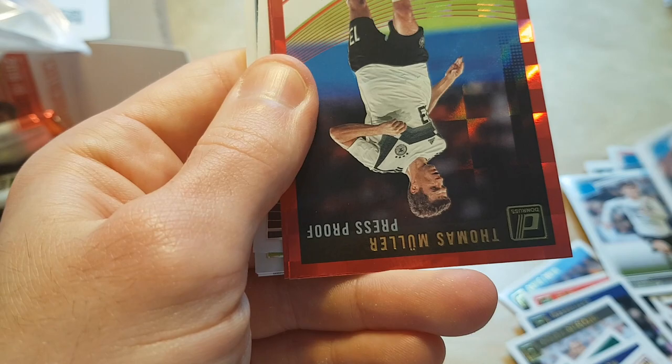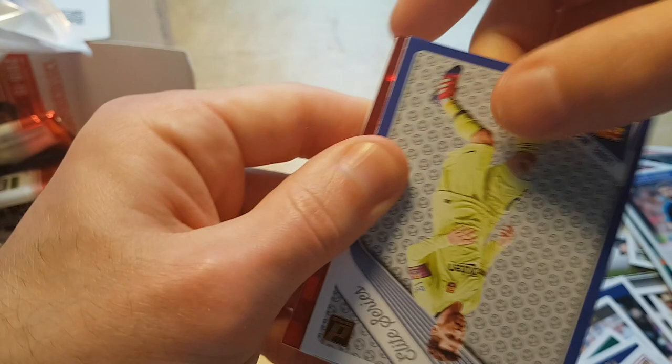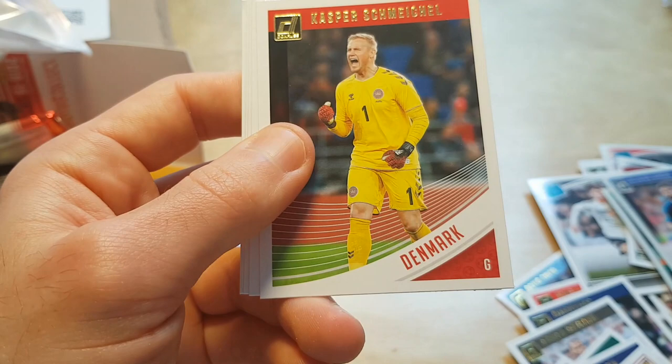Rated Rookie of Milian Screener. Red press proof of Thomas Muller, whose career is coming to its glorious end. Will Trump red proof. Renan Ribeiro. Oliver Giroud. Lionel Messi Elite Series insert — not bad. Then what looks like Diego Armando Maradona on a Legends Series. Press proof of Weston McKennie. Kasper Schmeichel.